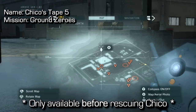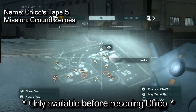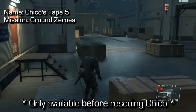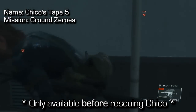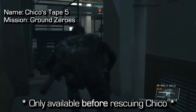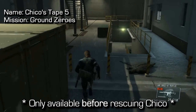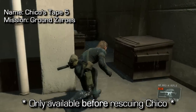The first one I'd recommend going for is Chico's Tape No. 5. This is on the Ground Zeroes mission and it must be done before rescuing Chico. If you rescue Chico from the prison camp, this one will disappear, so keep that in mind. I'm inside the admin building — obviously you have to sneak in here somehow; you can look on my channel for a walkthrough. Once you're here, I've knocked out a few guards.